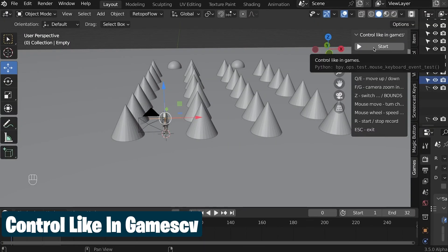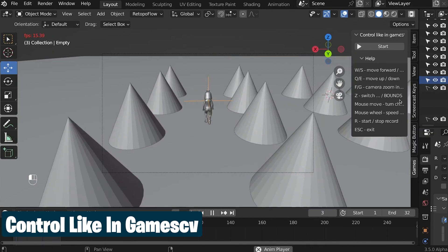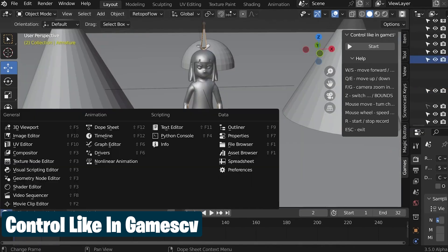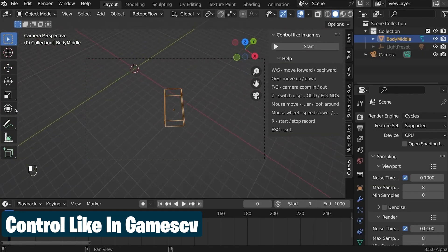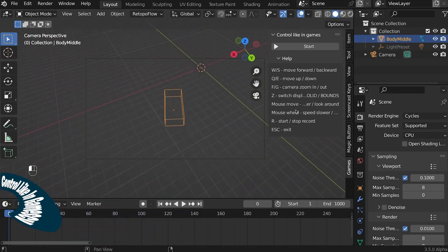With this add-on, you can literally turn Blender into a game. If you are animating a character walking, instead of animating the character, why not play them like a video game? You can control cars, people, and other objects with keyboard controls, make them move around while recording the keyframes, saving you a lot of hours.